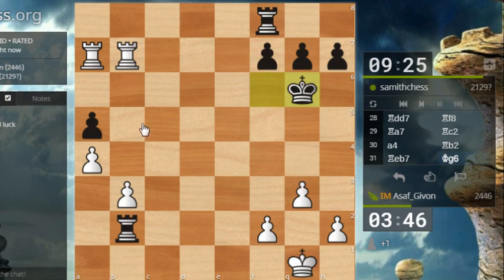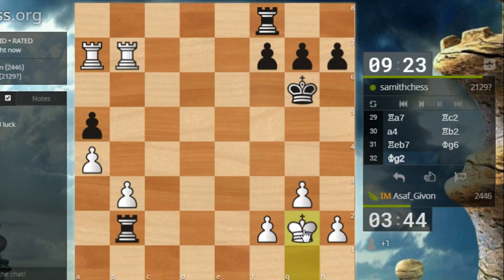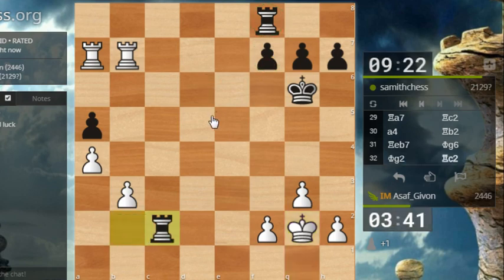I can take the pawn on a5, but I can also just wait because I really don't see his next move. Let's just play king g2 — a useful move getting my king slightly closer to the center. You might notice that black is running out of moves — he cannot move his rook and he cannot move his f pawn. Rook c2 he played, which is a move I'm happy to see because it means that my b3 pawn is under no pressure.